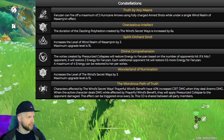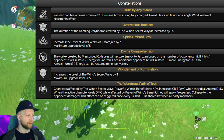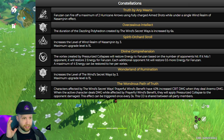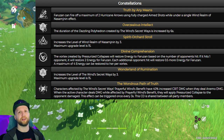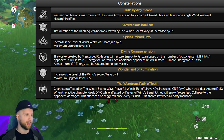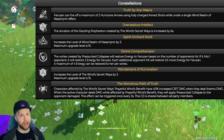C5 increases her ultimate by a couple levels. C6 makes it so that characters affected by Wind's Secret Ways Prayerful Wind's Benefit have 40% increased crit damage when they deal anemo damage. When the active character deals damage while affected by Prayerful Wind's Benefit, they will apply Pressurized Collapse to the opponent. So you basically get the Venti vacuum even on melee characters — specifically, all of the Wanderer's normal attacks would end up becoming pressurized and just pull enemies in. This effect can be triggered once every three seconds, with the cooldown shared between all party members.